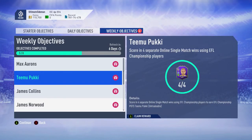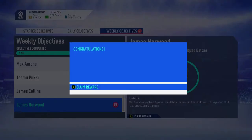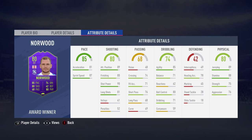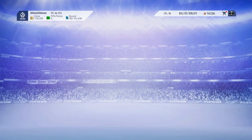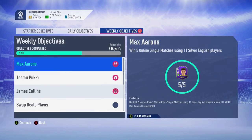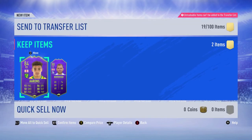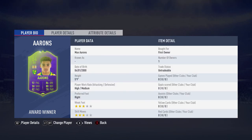All four completed - Max Aarons, Timmy Pookie, James Collins and James Norwood. It only took me from about 8am to 11:30am on Saturday morning. James Norwood has 85 pace which looks really nice, though his dribbling stats let him down with 59 composure. But 89 jumping and 88 stamina mean he'll last the whole game. Max Aarons the right back is 84 rated Norwich player with 92 pace - really nice for a right back. 86 dribbling with 99 agility and 99 balance helps a lot, though his reactions and interceptions are poor. His other defensive stats and stamina are very good.